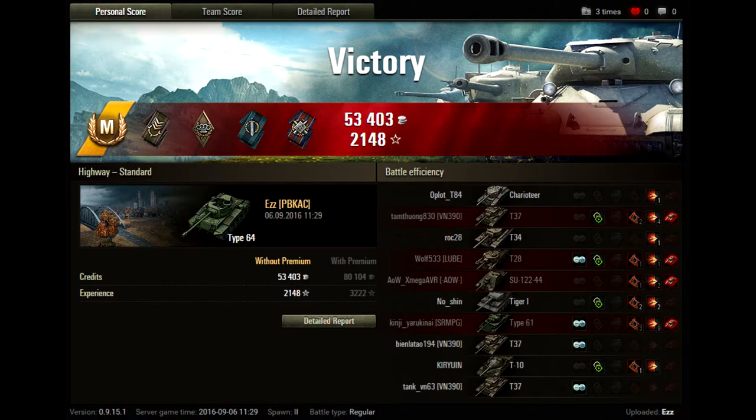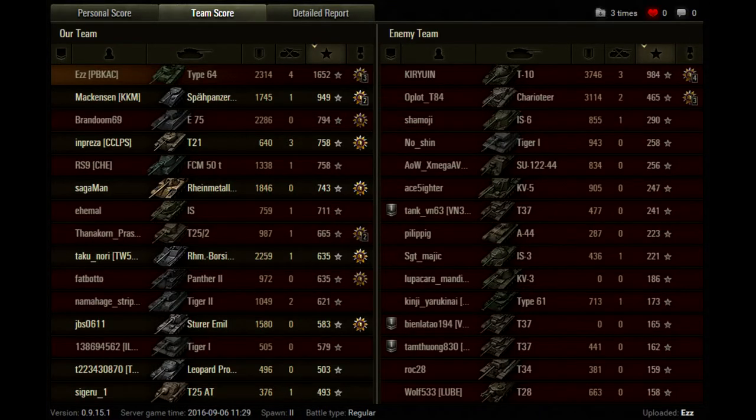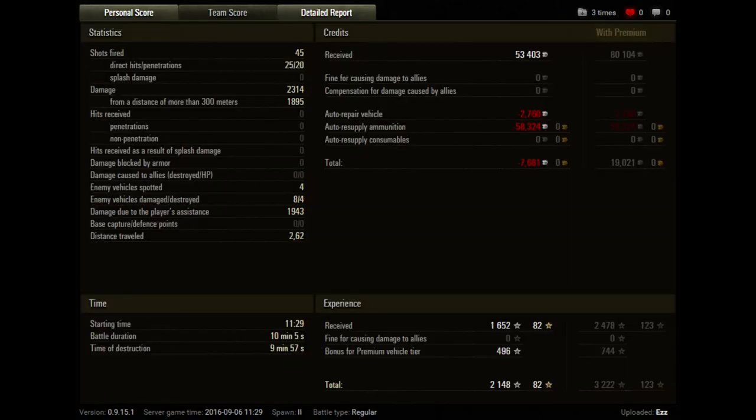And on to the post-game stats. He's earned a mastery badge. We've earned 53,403 credits and 2,148 XP. He's done 2,314 damage with four kills — better than almost anyone else on his team in a tier 9 game, which is very good, Ez. He out-damaged all but two of the enemy team. Shots fired: 25 — I'm very disappointed, Ez. Damage again 2,314, and from more than 300 meters, 1,895. That's definitely Sturm Scouting, Ez.